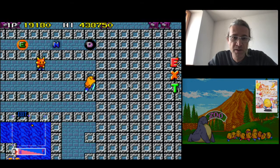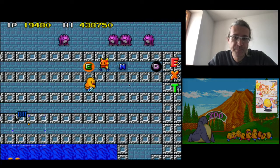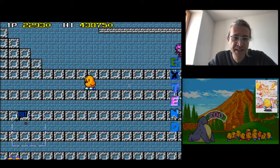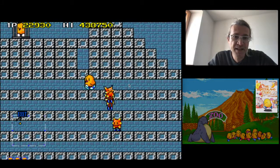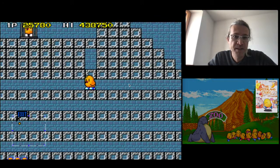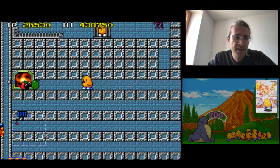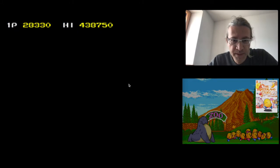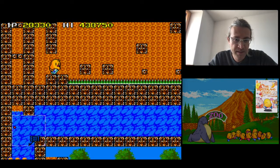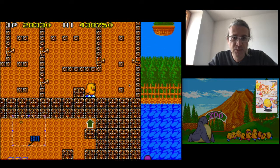This is level 1.4 — we go on to 1.5. We collect the letters and already have an extra life. Now we are just under the boss. If I jump up here I go to the boss, but instead I go all the way to the end and open another warp, which projects me to level 2.4. Then I can go and complete level 2.4.